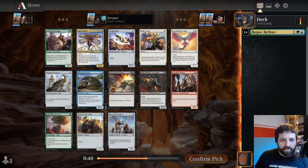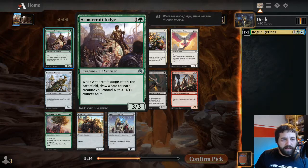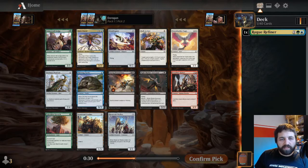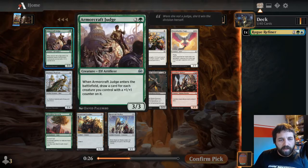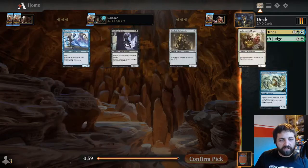I think I'm quite happy to try keeping green going here. The person to my right took the rare. This is quite good - it's not as strong by itself, but you do get a plus one plus one counter, which is relatively easy in this format. And a four mana three-three that draws a card is actually just really good.